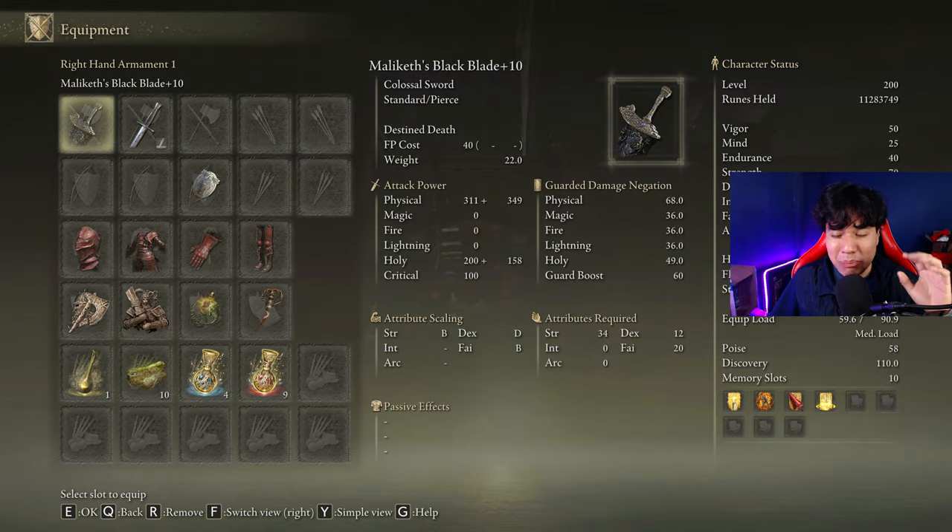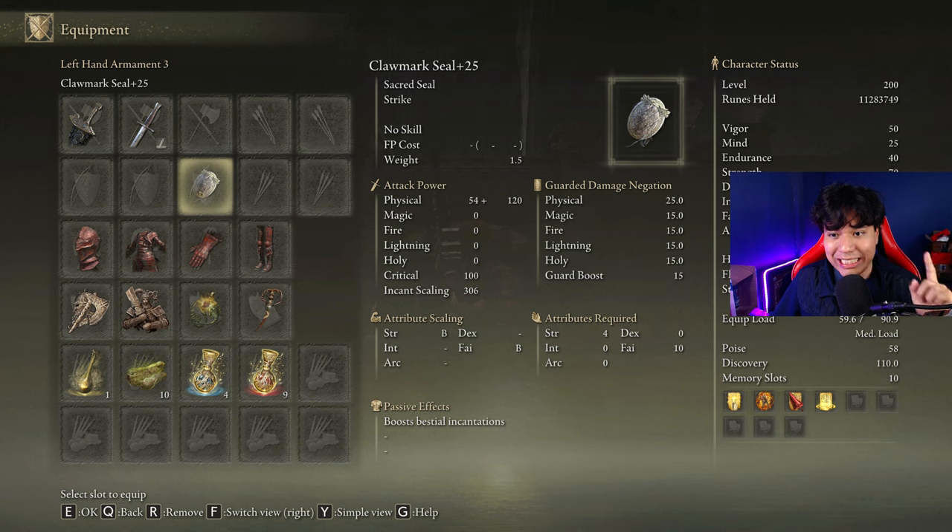Today we are going to be using the Maliketh's Black Blade on plus 10 and the Clawmark Seal on plus 25. This way we will get the most out of the Black Blade incantation and we will be able to cast our buffs.